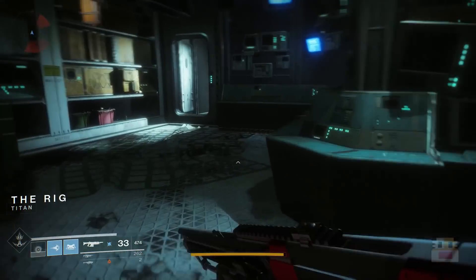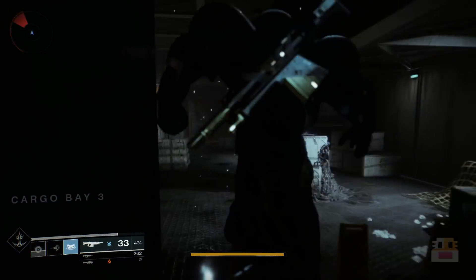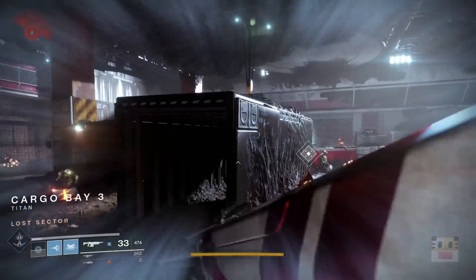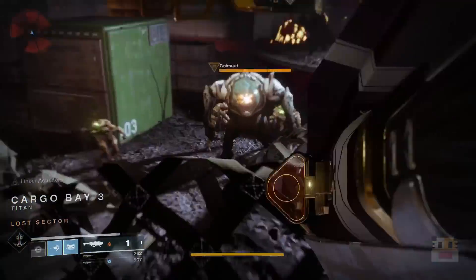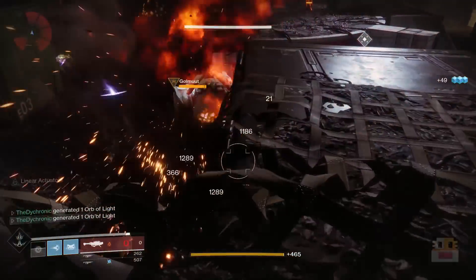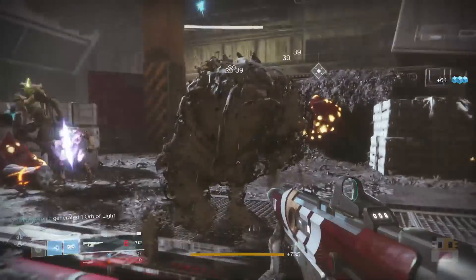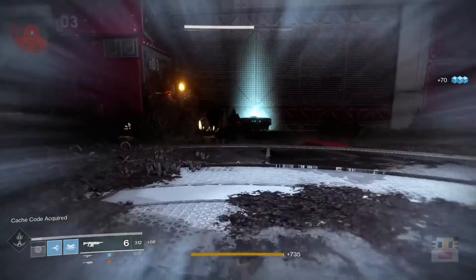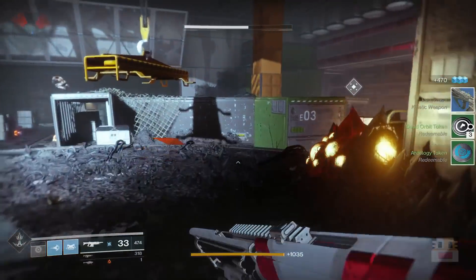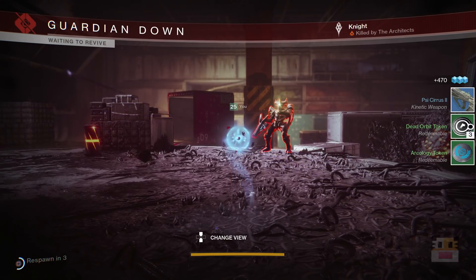In general, my strategy was to go in, drop a Pulse Grenade and one Sins of the Past rocket — that should pretty much kill the boss. Or if you don't have a Pulse Grenade, use two Sins of the Past rockets. If you're using a Hunter, perhaps use Celestial Nighthawk. If you're a Titan Sunbreaker, the Hallowfire Heart might be easier since you'll get grenades back a lot faster. It seems like one grenade and one rocket will do wonders, so try to figure out the best combo for your class.